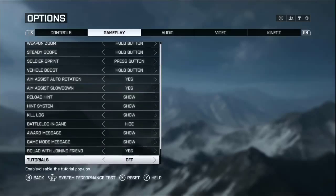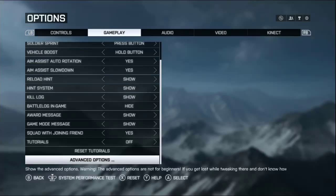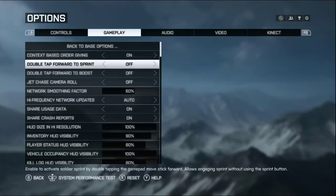Continuing into advanced options — here's one of the big settings that'll change your camera view in general. The default in Battlefield 4 is with jet chase camera roll on, meaning the camera follows and rolls with the jet. Some people like this, but I don't. It's a lot different than the BF3 cam, so a lot of old BF3 dogfighters really dislike it and switch it to off, which takes it back to the BF3 camera.